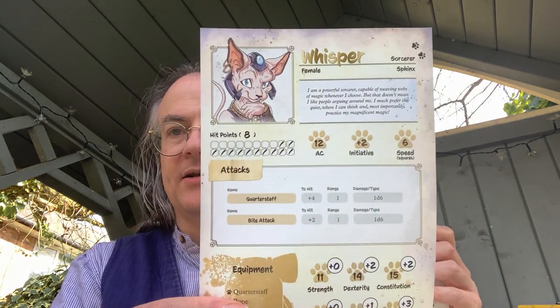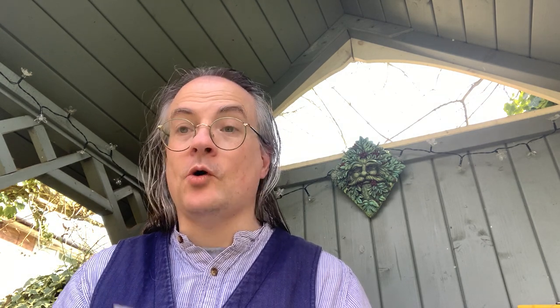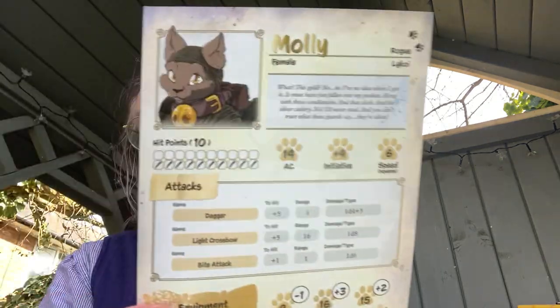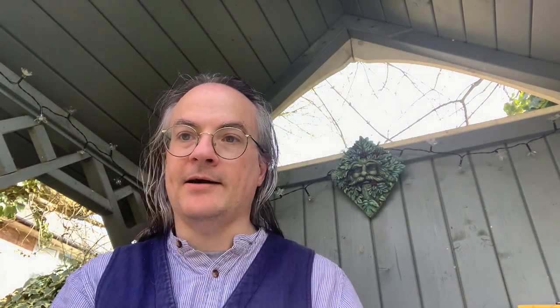So we have a Labrador Fighter, Persian Warlock, Sphinx Sorcerer — which is actually quite appropriate — and it's basically a nice choice of fitting the species of animal to the class. And so there's a Spaniel Bard, a Cavalier, a Loikoi Rogue, a Boxer Paladin, and a Shiba Inu Cleric. So there are seven character sheets in there.